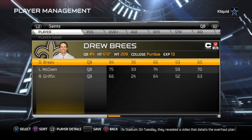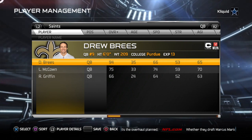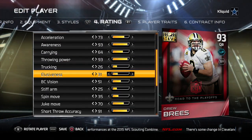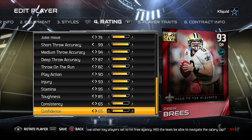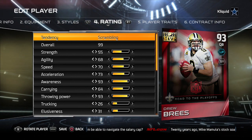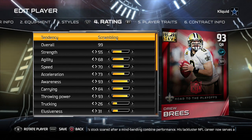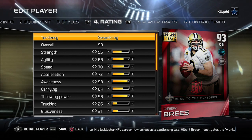Last but not least, let's take a look at an elite item — this is going to be the Road to the Playoffs Drew Brees, and he is 93 overall to start on this card. We'll go in and edit the player just like we have for the others, matching the attributes on the back of his card to what's in a standard Madden player. One interesting thing: it changed not only his overall — it went up to a 99, even though this is a 93 card — but it also changed him from being a standard pocket passer to a scrambling quarterback based off of his speed.